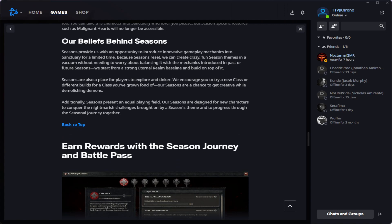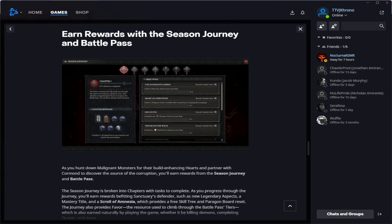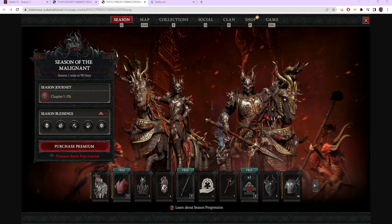Next is the season journey, which works pretty much the same way as it did in Diablo 3. You complete a certain number of tasks in an area — in this example you only have to complete seven out of nine to complete chapter one, then it unlocks chapter two, three, four, and so on. A lot of it is basic things like collecting resources or going into a dungeon. The rewards include caches for completion which give you supplies, plus additional legendary aspects that it sounds like you can only receive through the season journey.